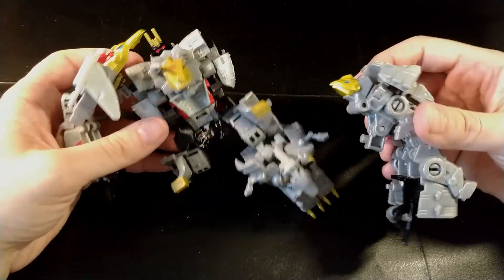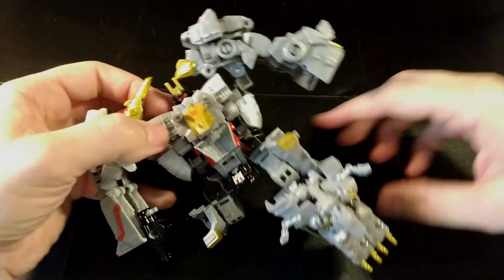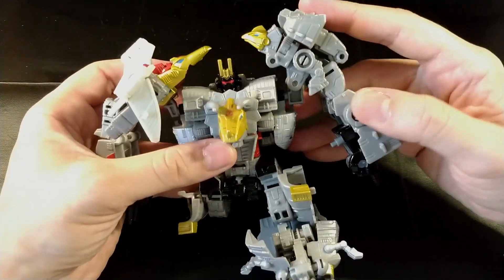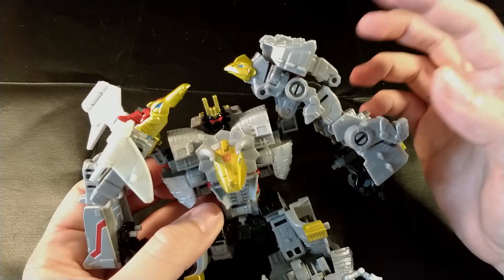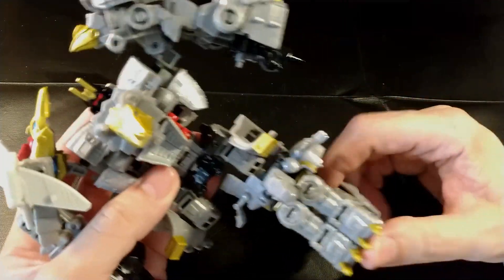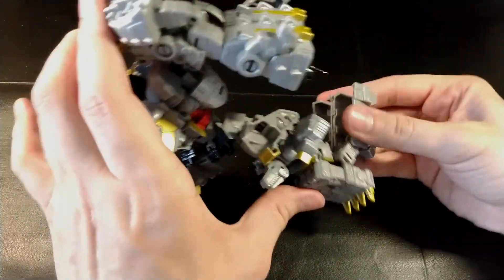Here we have the converted combiner arm part. I don't like too much how the exposed pieces look, but we add this part here. You have to pay attention positioning this end because it's not the easiest to keep in place, but it's not bad overall. You really have to think about how you want to build it. I think this could have been done better — the robot and dino modes are good, but the left side of the arm is not so great. I still think it would be better positioned differently.